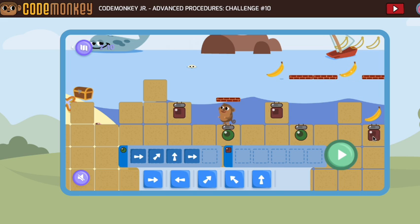Now I'm going to start with this brown block and I need to get to the next brown block, because we don't want to stop on the greens — that would change the direction.